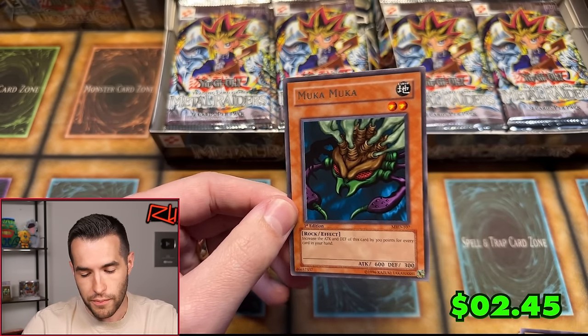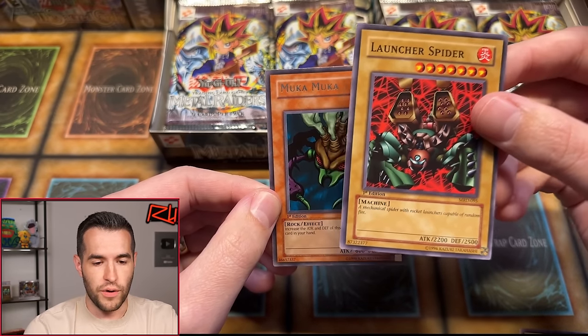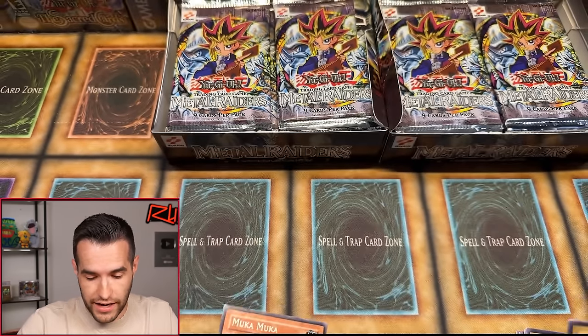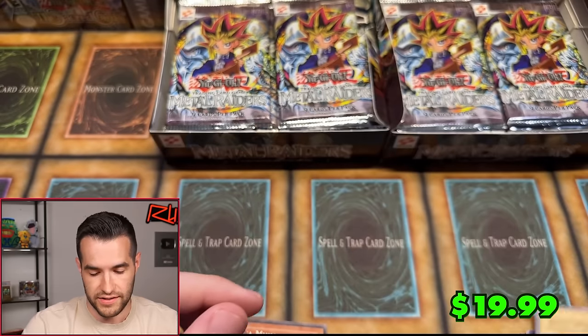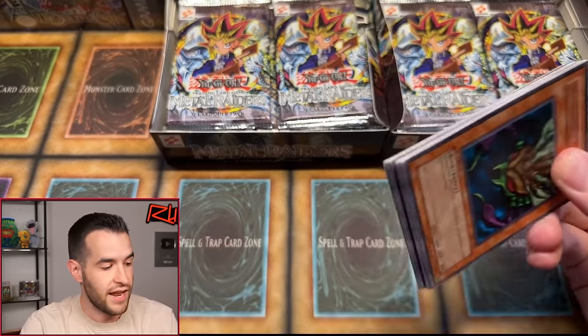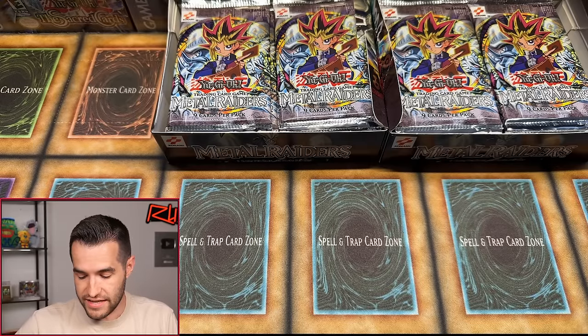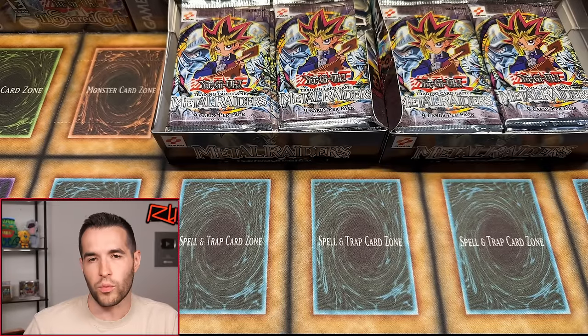Launcher Spider might be a decent one to grade because it's an anime card. Baby Dragon is a little off-center, but also an anime card that does really well in PSA 10. Metal Raiders is a great set where some of the commons can actually pay for your pack — even at $2.50, if you get PSA 10s it's pretty amazing. Mooka Mooka as a rare is probably around $100, so still pretty good if you get PSA 10s.